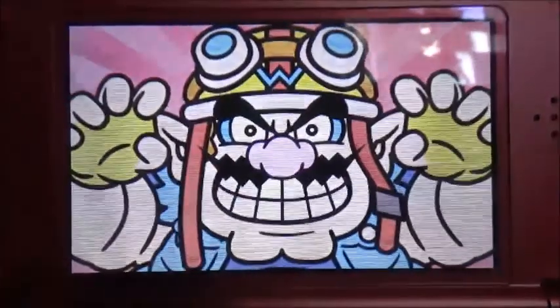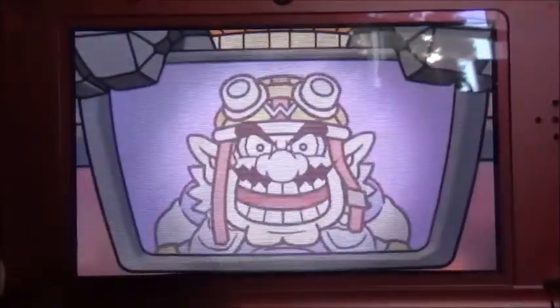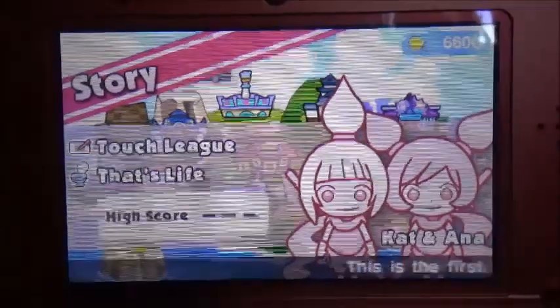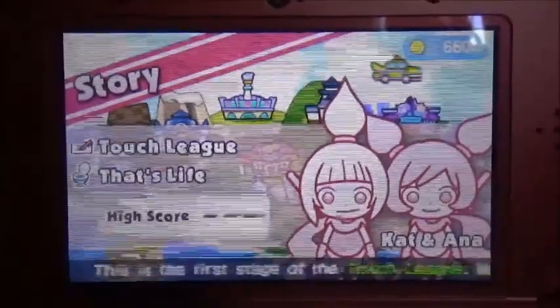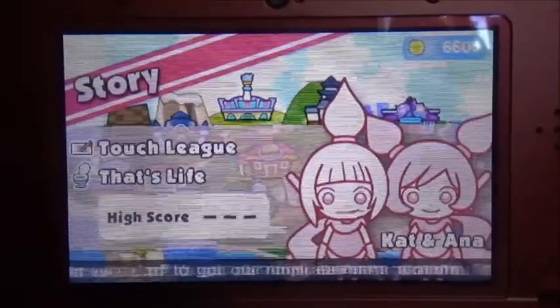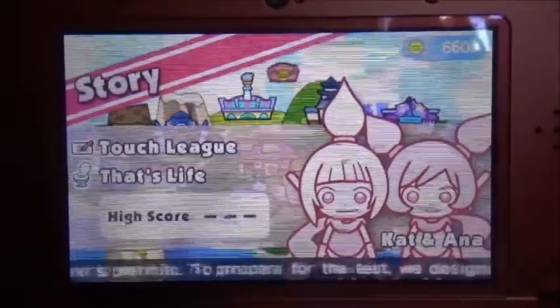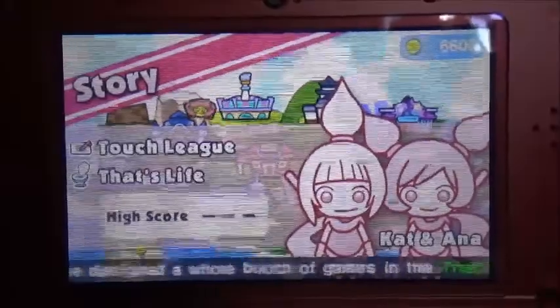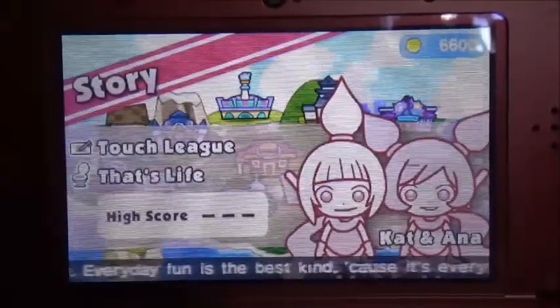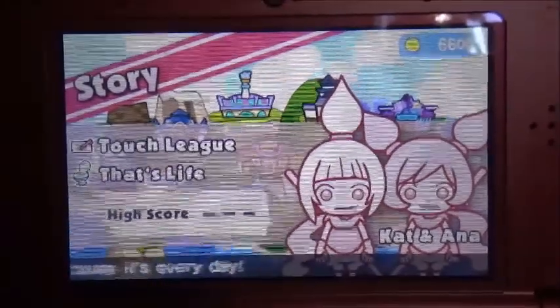That was easy, right? Too easy. Cat and Anna, you're on! This is the first stage of the Touch League — we're Cat and Anna, and we're off to get our ninja learner's permits. We designed a whole bunch of games. Everyday fun is the best kind, 'cause it's everyday. Let's get Cat and Anna on — katana!